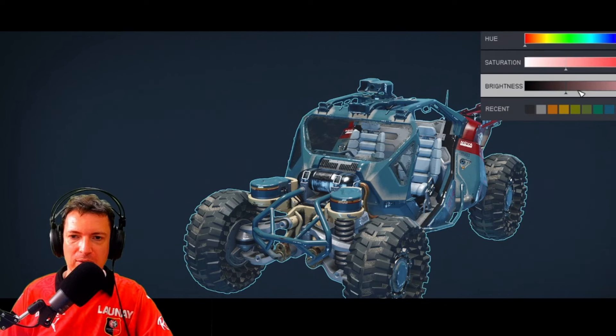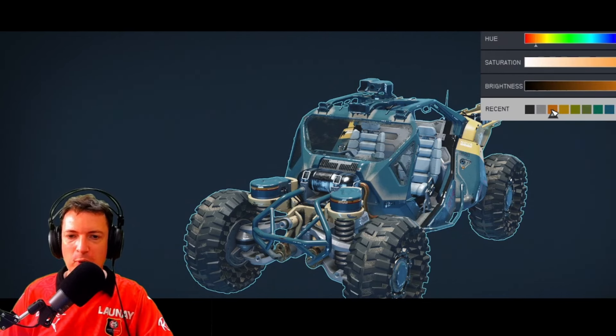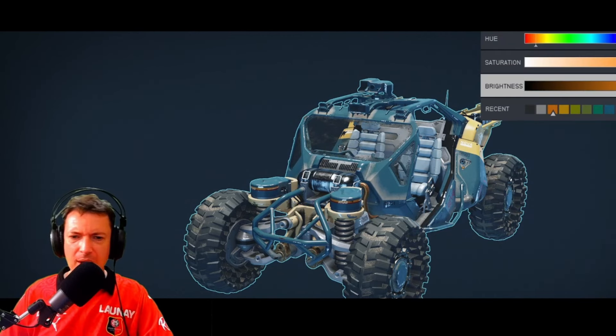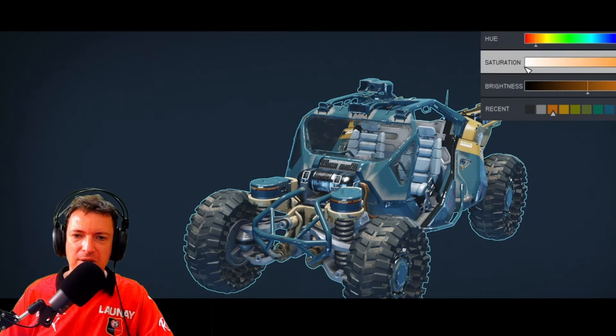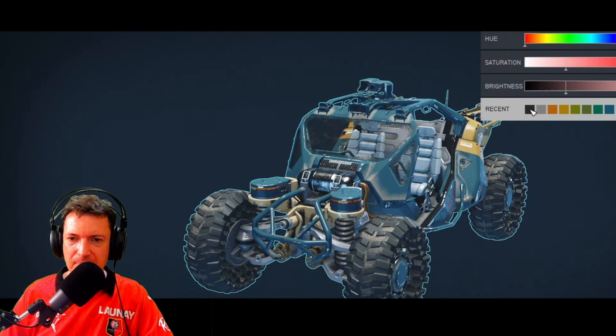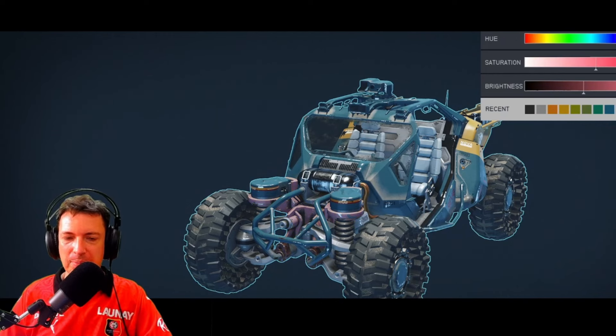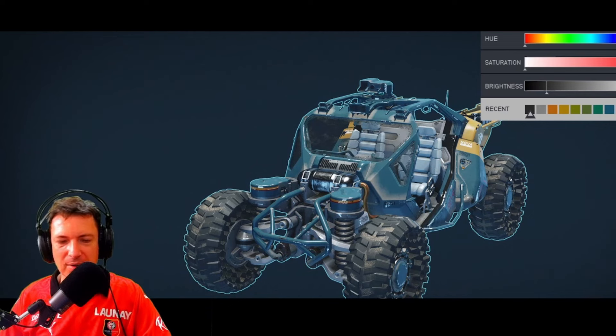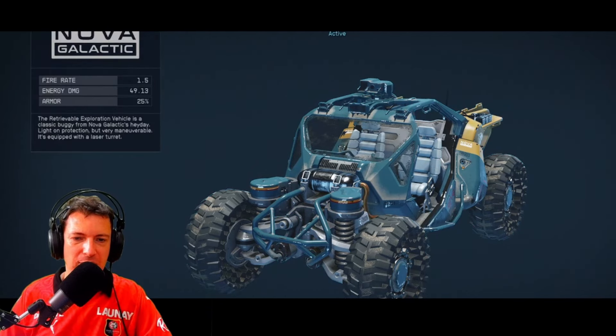You just change the saturation, brightness, and hue. There are three different color slots — the main body and some of the wings on the side will have teal and gold, a perfect combination. There's also another color customization for the engine or suspensions, and black would look better there.